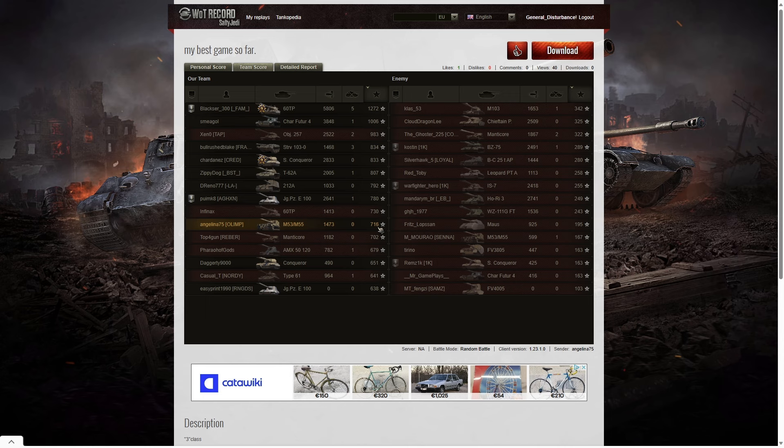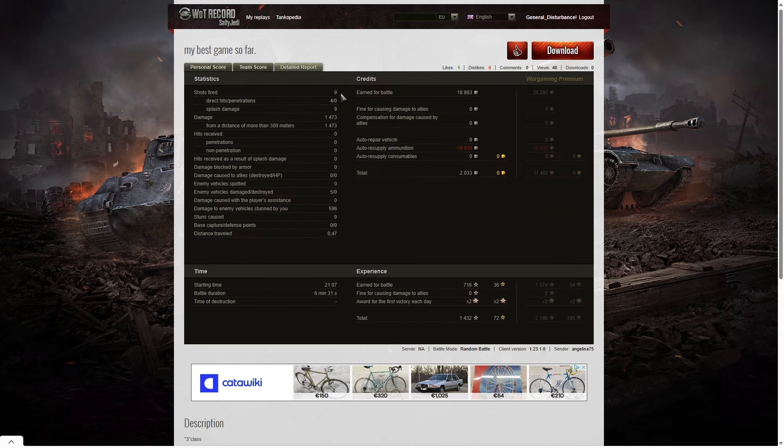It wasn't a great battle, and it's not a great firing position that she chose. I always recommend if you're in the north spawn to try and get to the northeast corner of the map — you don't have to get the exact corner, but from the northeast corner you can land shells on quite a large number of enemy tanks hanging around the center of the map, which can end up giving you a Confederate medal or serious damage. Looking at the detail, Angelina only fired nine rounds in the entire game, getting four direct hits and nine splashes — damage of 1,473, all of it over 300 meters. Five damage to the enemy, zero kills, but she got 596 hit points of stun assist off nine stuns. On a free-to-play account she actually made a profit, but only 2,033 credits.